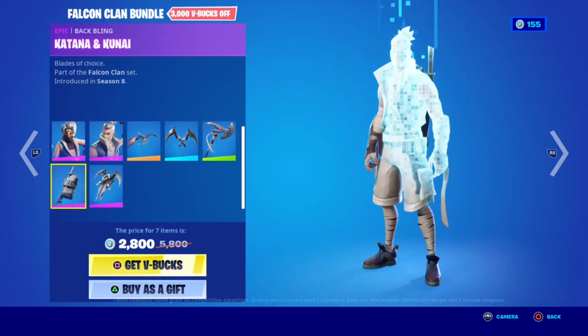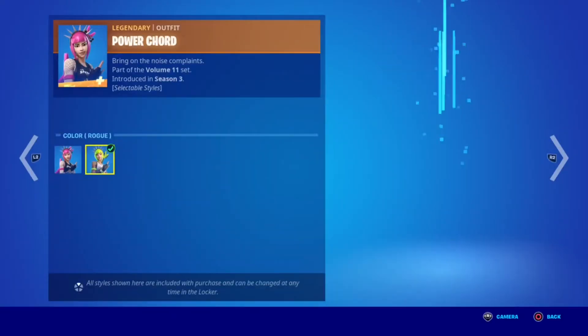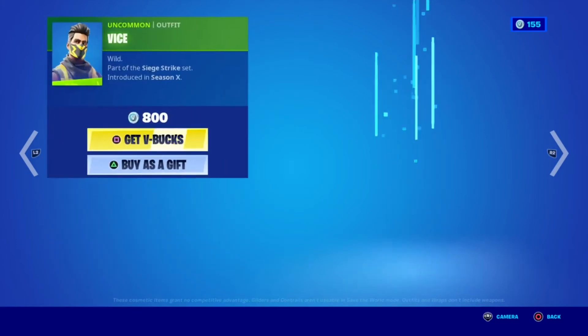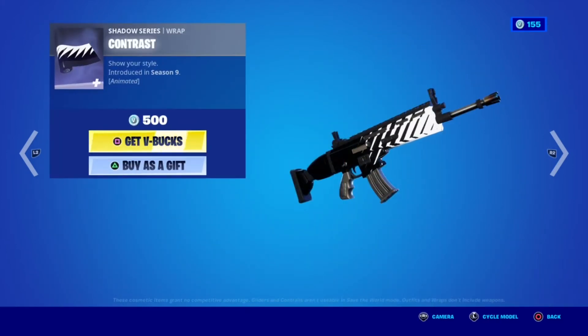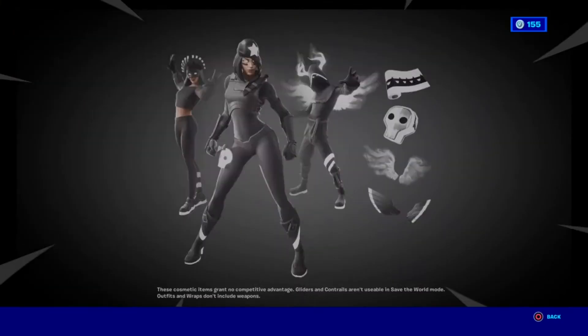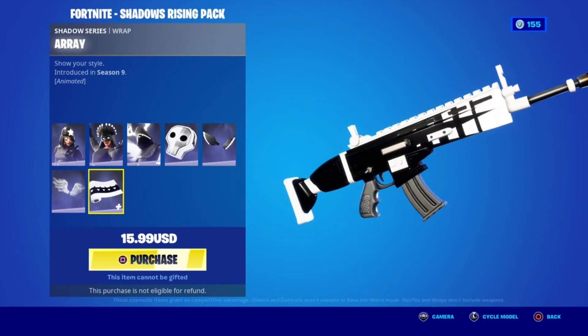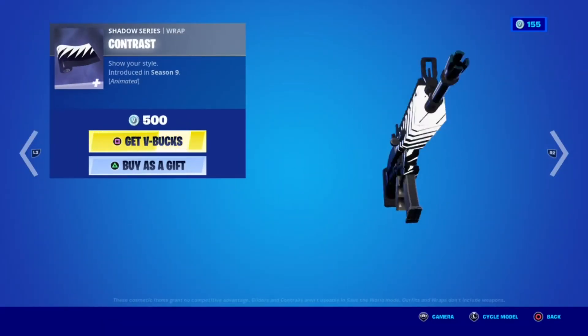Then we have the pickaxe — pretty sure you could have gotten this one for free. Now we have the daily section: Power Cord with the Eddy style back bling. Then you have Vice. And the other wrap for this bundle — Contrast — is kind of the opposite of this one, but I personally like this one more.